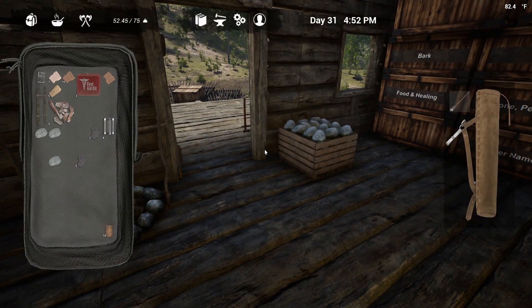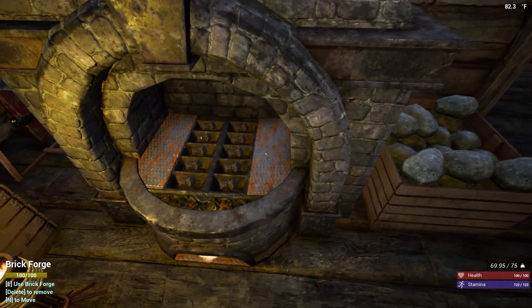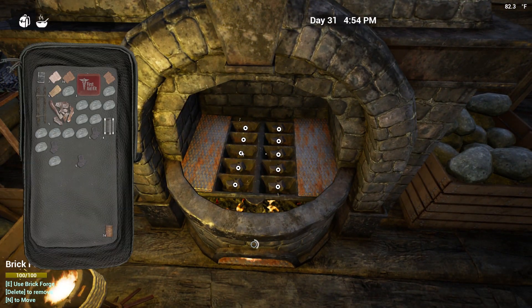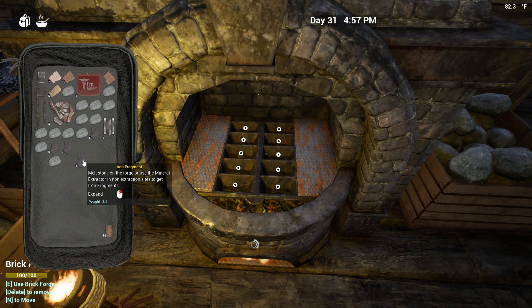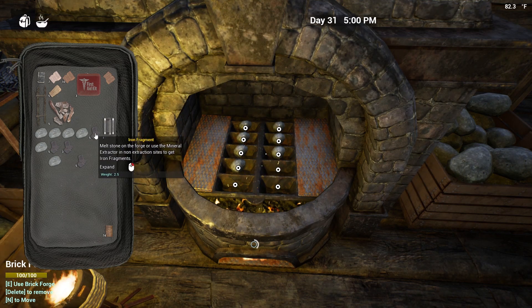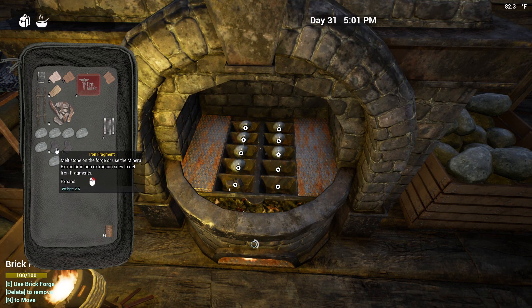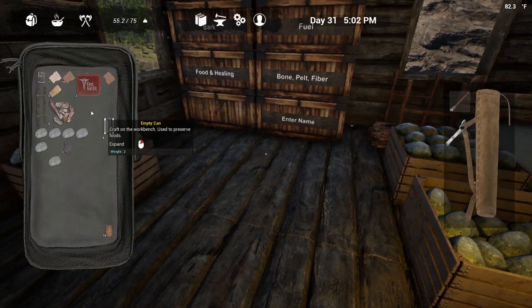We probably want to make the stone grinder. Let's go ahead and take out all these fragments. You can alt-click but you can't alt-click an iron fragment into there - it only tries to put one at a time, which slows you down. You have to kind of drag them in. I don't need bark chips - I've been throwing those on the floor.